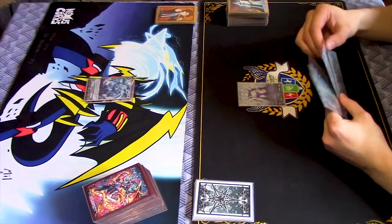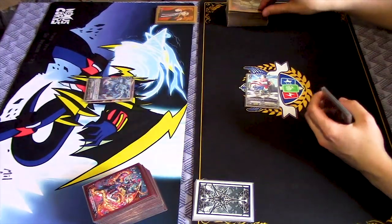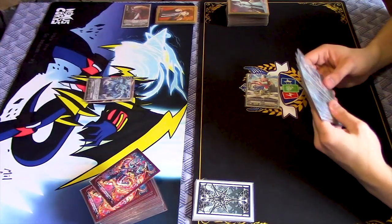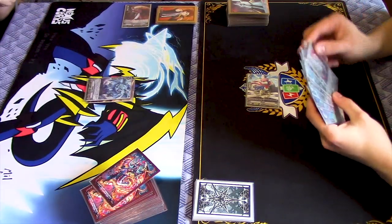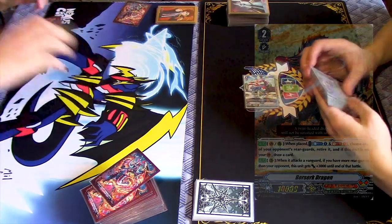Draw. Right wingle, swing for 8. No guard. No trigger. Go ahead. That's the good art. Yeah, second best. Best is the OG.